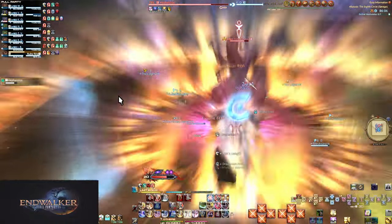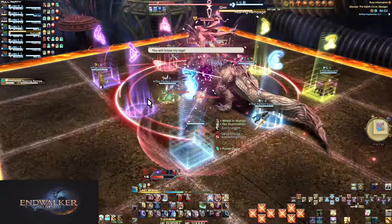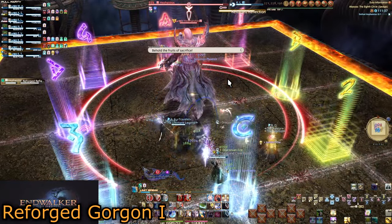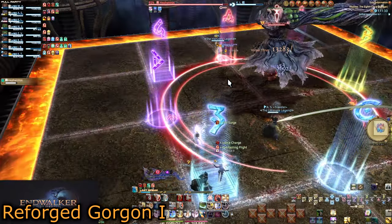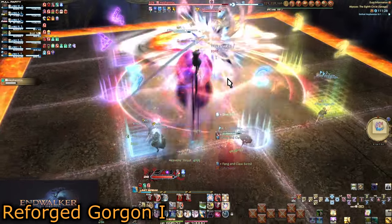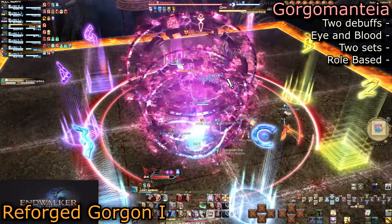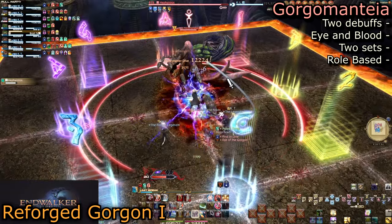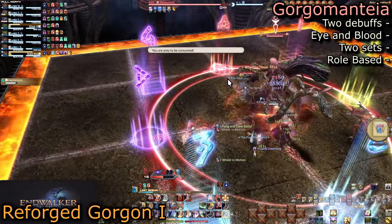Because it seems to be the ideal ordering for better openers, let's talk about Gorgon first. When you see his arm break its chain, get out of his hitbox — he will do an AoE kick the size of his hitbox, so even one step out is fine. Gorgon is a repeat of T6 for raiders from A Realm Reborn. He will cast Gorgomantea and give two sets of role-based buffs. Set 1 will be DPS, set 2 all support, or vice versa.